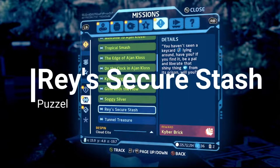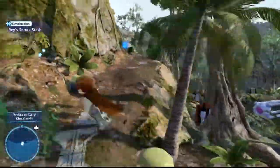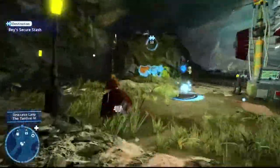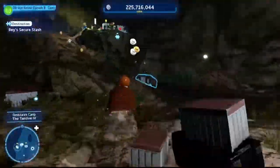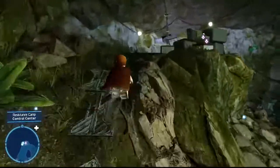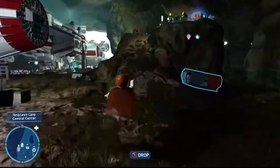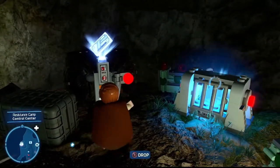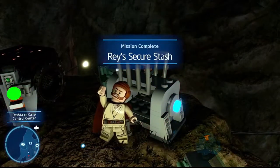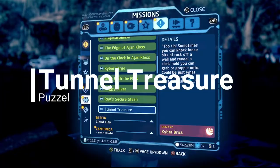Next puzzle: Rey's Secure Stash. Follow this pathway all the way up — the kyber brick is inside a locked crate. You need a data card to open it. Remember where Mighty Vine Climbing was? Right at the start of that puzzle area is the data card. Grab it, run back, insert it into the slot, and the cache opens up. Grab the kyber brick and you've completed Rey's Secure Stash.